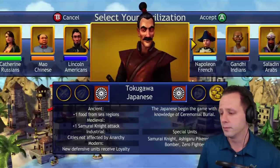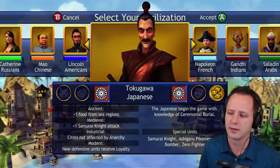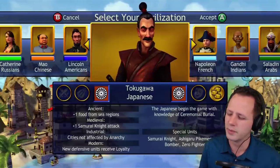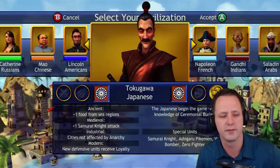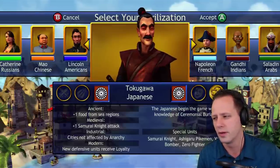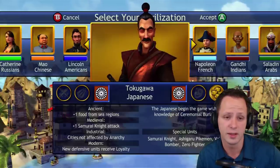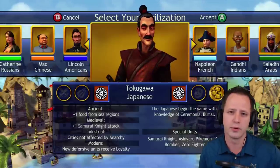Number 11 is the Japanese. This kind of surprised me making this list — I felt like they were maybe a little stronger, but when I sat down and looked at their abilities I think I like them but they're not that effective. I really like the plus one food from sea regions from the very beginning — that's really cool. Ceremonial burial is pretty worthless. It would be nice if they started with a temple. That whole technology seems kind of broken — why doesn't it give you a reward for researching it first? Every other tech gives you some kind of reward.